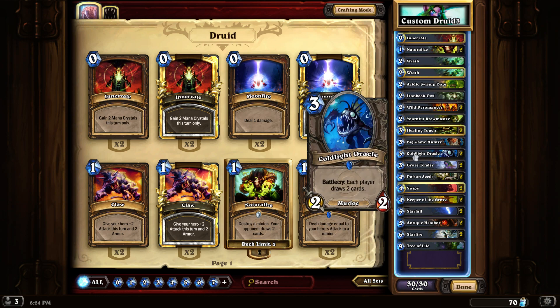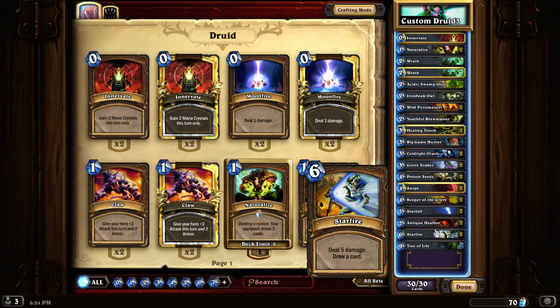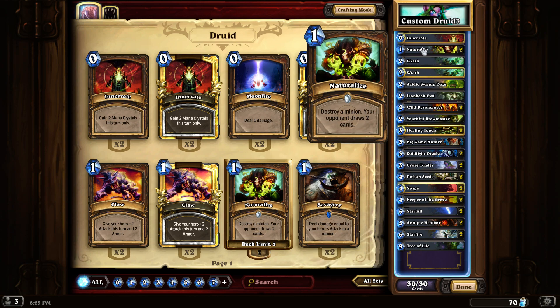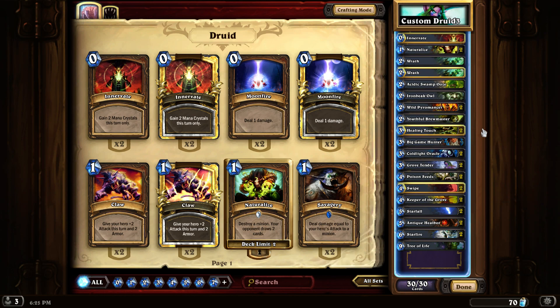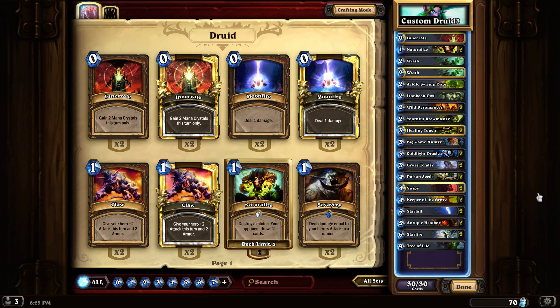You don't really create a difference there, you just push the game along and make it go by quicker. The naturalize creates a difference, which is slightly offset by the starfire. Usually most decks play some sort of card draw mechanism and you just make use of that in combination with the naturalize to kill your opponent. On top of that, the deck has got infinite heals with the antique healbot, healing touch, and tree of life. We've got 36 HP coming out from healing touch and antique healbot, plus 30 base, or 66 with tree of life. Usually you get about 20 HP from tree of life, so about 80 HP total is safe to assume every game.